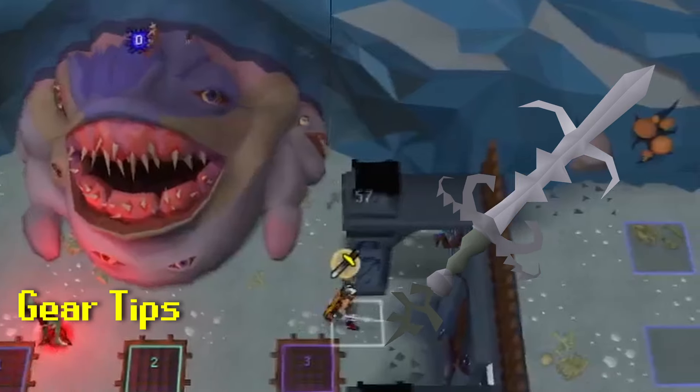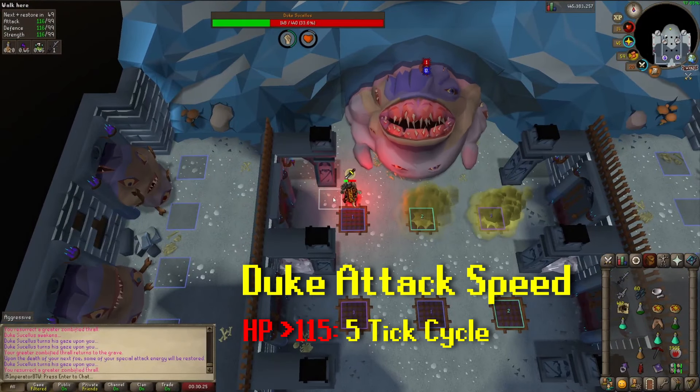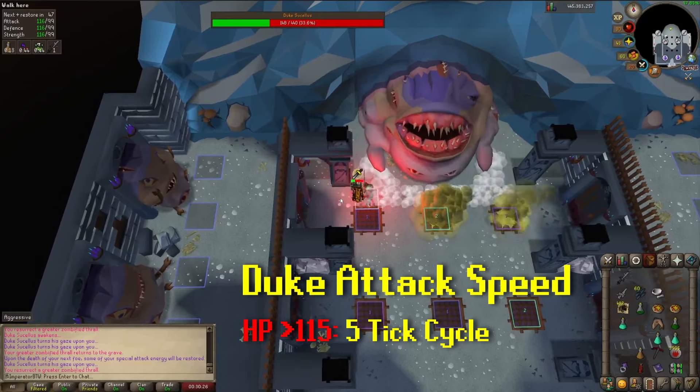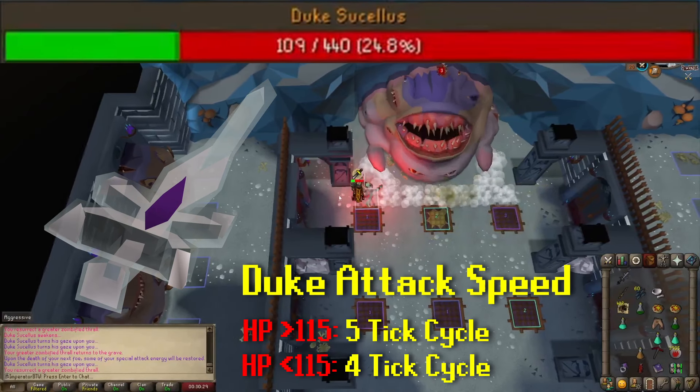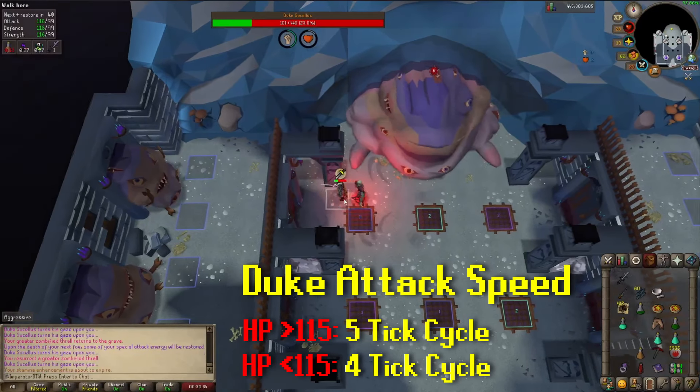For gear, bring a BGS to spec with to start the kill. Use a fang on slash for a majority of the kill. Initially, Duke's auto attacks are on a five tick cycle, so the timing works perfect for a fang. At 115 HP though, swap to an Arclight to finish the kill, as Duke's auto attack cycle swaps from five ticks to four ticks.